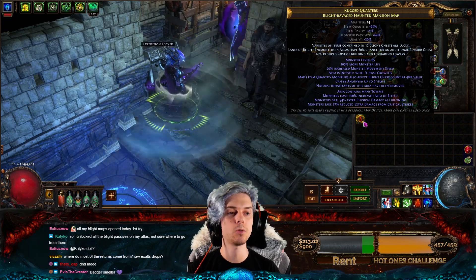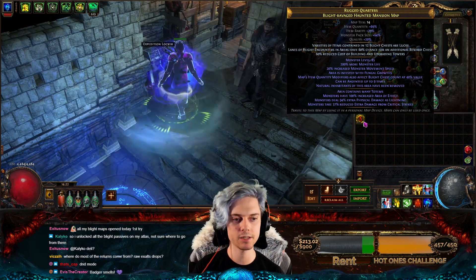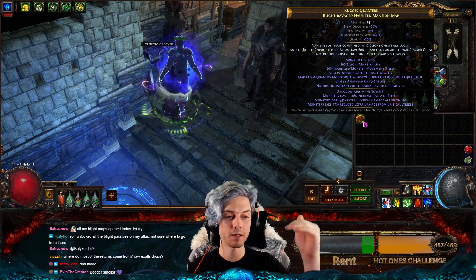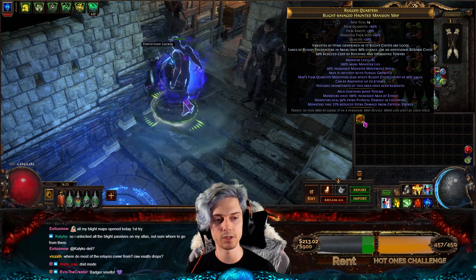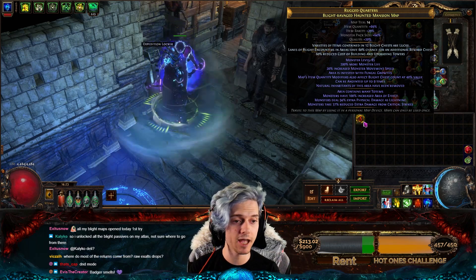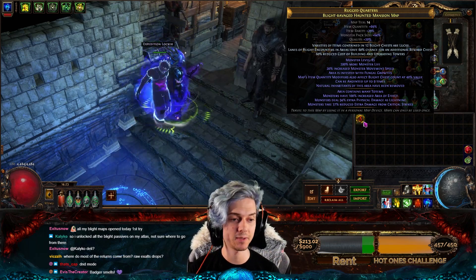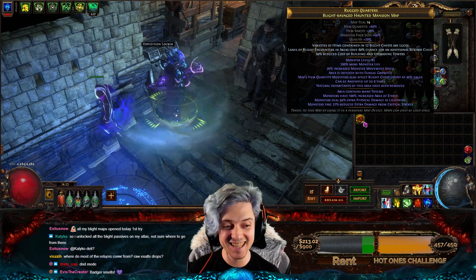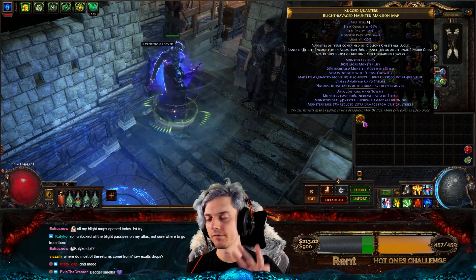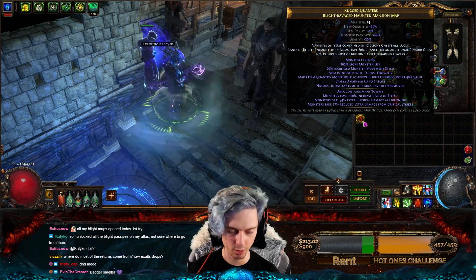Right here we've got a tier 14 Haunted Mansion Blight Ravaged map. You can see up top the implicits — every Blight Ravaged map has a monster level of 85. They get extra move speed and 200% more life, but the quantity also affects the Blight chest at 40% value. They can be anointed up to nine times instead of the usual three, can have a maximum of three of the same oils anointed, and the natural inhabitants of the area have been removed.